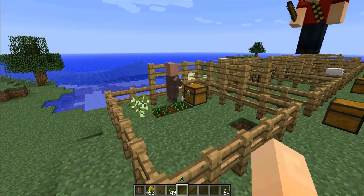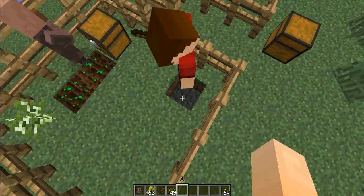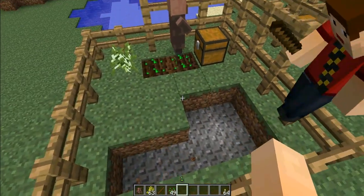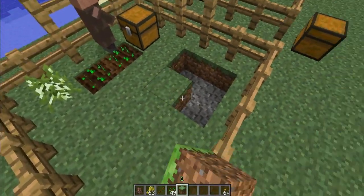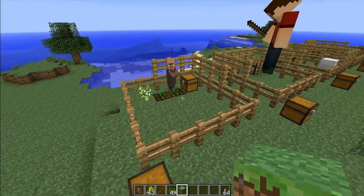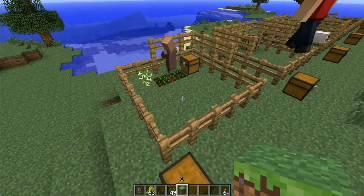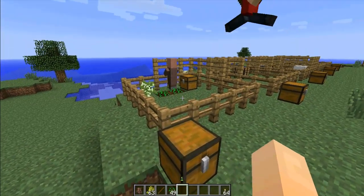One thing to note: it will only till and seed marked land. To mark land, all you need to do is place gravel underneath the dirt like we've done here and it will plant wheat above it. If you put brick above it then it will plant melons. If it's stone brick then it will be pumpkins. And sandstone is for melons as well. So we can plant all those things.